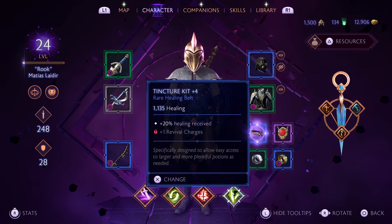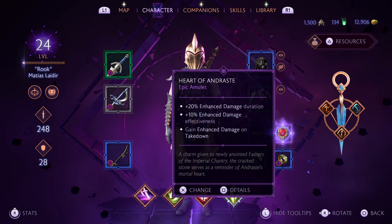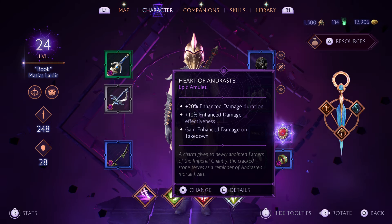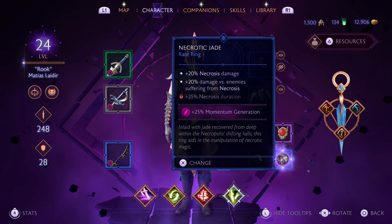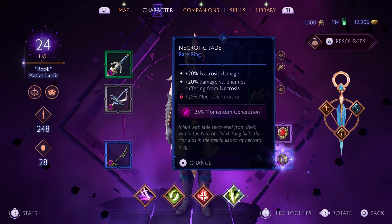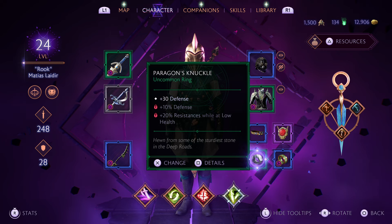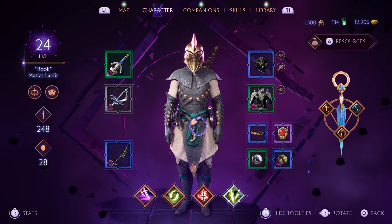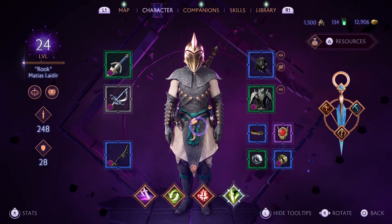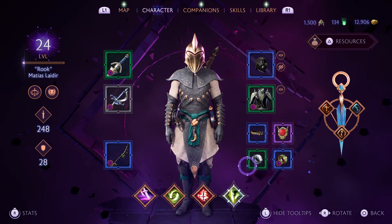For items: I'm using the Tincture Kit — healing of 113 plus 20% healing received. I'm using the Heart of Andraste: plus 20% enhanced damage duration, plus 10% enhanced damage effectiveness, and gain enhanced damage on takedowns — tying everything together. For a ring I'm using Necrotic Jade: 20% necrosis damage, 20% damage versus enemies suffering from necrosis, with a rune for 25% momentum generation. And for the second ring I'm using the Paragon's Knuckle for 30% damage, just to bulk us up since we're in the thick of it. You might not have these exact items depending on where you are — I have every companion but haven't progressed past the final companion recruitment mission. Try to find items that get as close to these stats as possible.